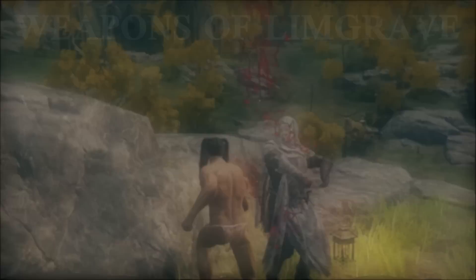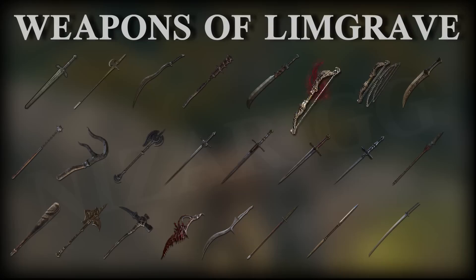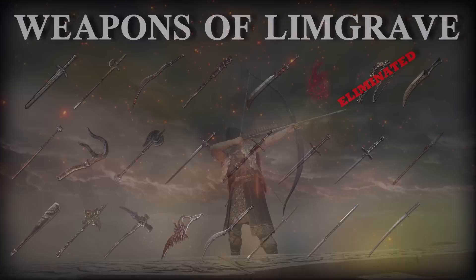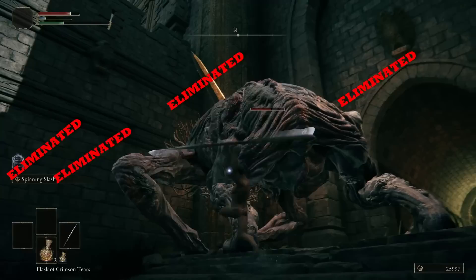To answer the question, we first need to determine the best weapon you can actually pick up in Limgrave. In Limgrave, there are around 25 different weapons to pick up. Do you notice some familiar ones? Good. I hope you're not emotionally attached to some of these because most of them will be eliminated. Immediately we can eliminate the Erdtree Great Bow and the Golem Great Bow — there is no feasible way to get great arrows in Limgrave and make a bow-only build. Bows without arrows is like eating ice cream without ice cream.